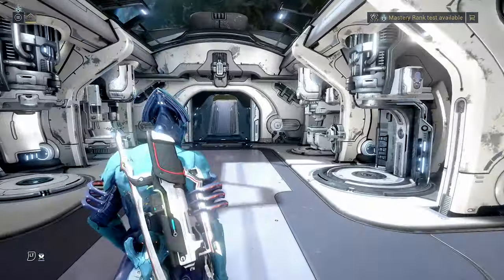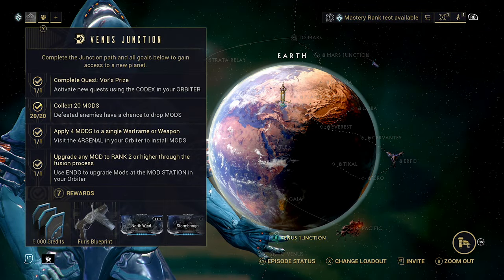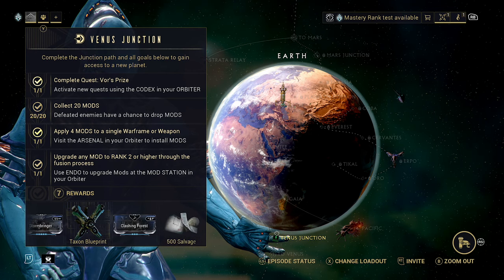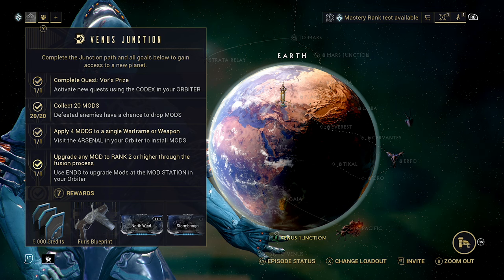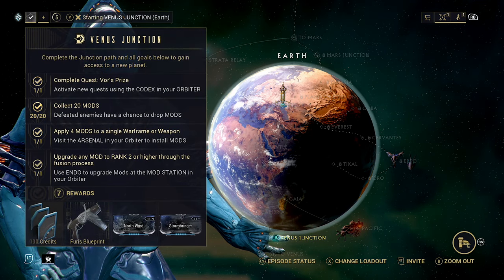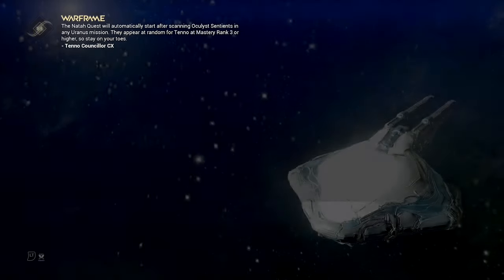We're going to be hitting like a ninja now. This should make it so that we can go through into the Venus Junction. We have four mods applied to a single Warframe weapon, we have at least a rank two mod, we're well over that, and we have collected 20 mods because we went through Cavalry. So with that done, we're going to go through the Venus Junction. It's actually going to be a mirror match because we're going to be facing off against another Volt.